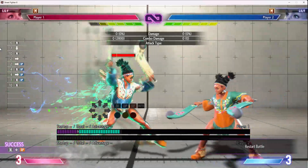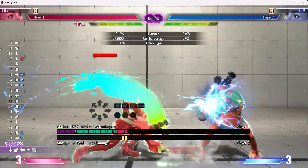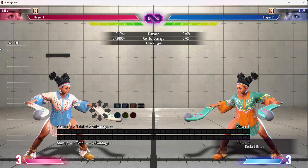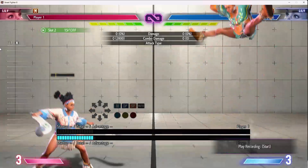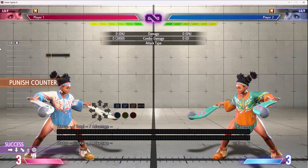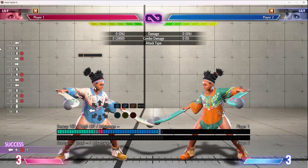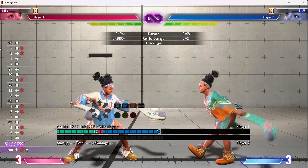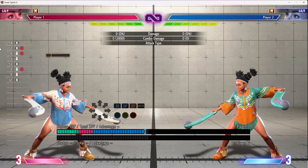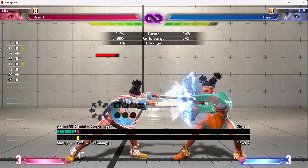For her drive rush options, doing drive rush into a heavy into light wind spire for a true block string — the main risk of raw drive rush from Lily is that she's quite susceptible to getting jumped over on her big heavies. As soon as they see the green flash they can neutral jump. Crouch heavy is 37 frames total, back fierce and stand fierce are 35, and forward fierce is a joke — super long startup, tons of recovery, no active frames.